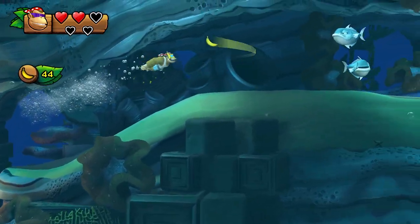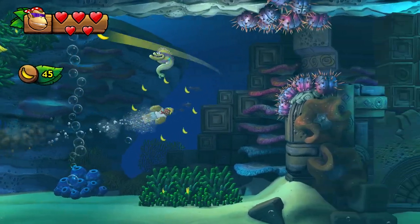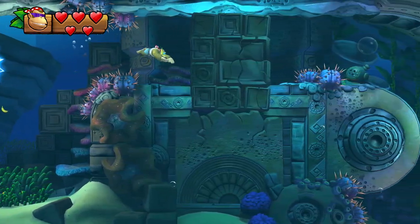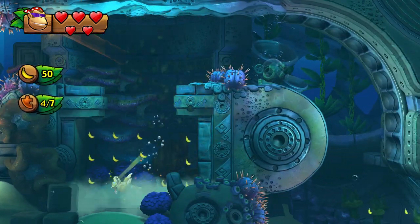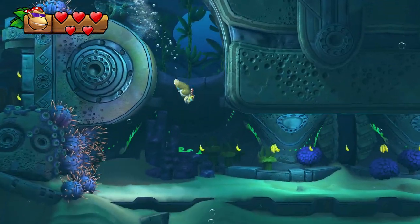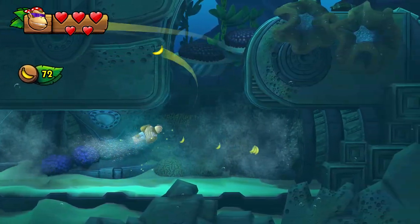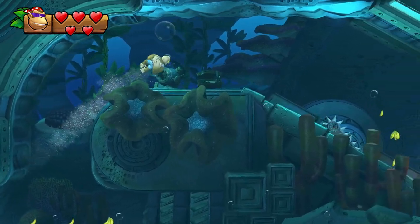Damage tank again if necessary — hopefully you have enough hearts for that. Collect the barrel here, swim up, don't get hit, go down and collect the puzzle piece in the middle. Funky Kong can also swim against streams, which Donkey Kong can't do without Dixie Kong — that's another huge advantage he has.